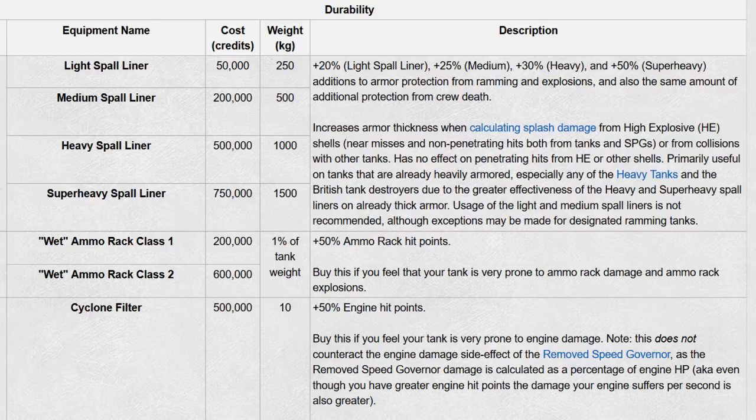Another way to block damage is to use a spall liner. There are four different types of spall liners — it's equipment you can purchase and use on most tanks. It will protect you against high-explosive rounds and against collisions. It might not give you an increase in the block damage stats, but it will prevent your tank from receiving some damage — for example, from SPGs or tank destroyers that fire HE rounds at you.